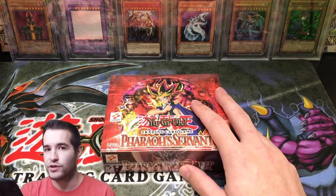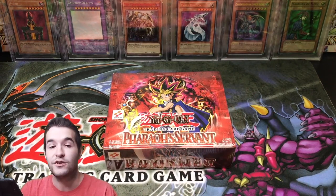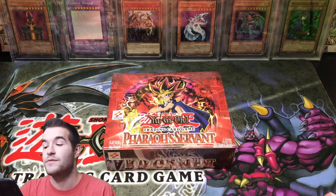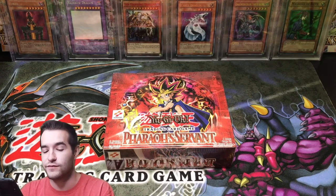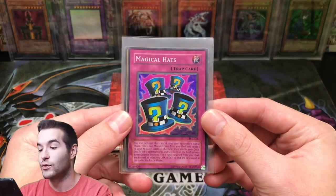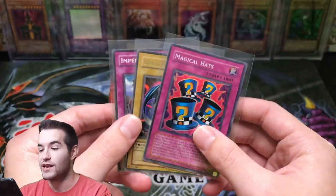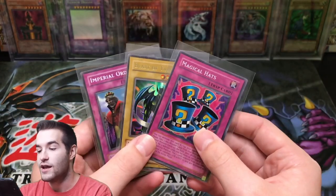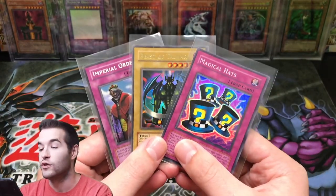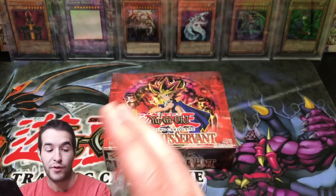He is hoping to pull a Genzo. Hopefully we can pull one that can get a PSA 10, because a PSA 10 is worth over 300 bucks according to eBay sold listings. That would actually be a crazy pull. For the giveaway for this video, we have a Magical Hat Super Rare Pharaoh Servant, a Beast of Tawar Pharaoh Servant, and an Imperial Order Secret Rare Pharaoh Servant. It does have a little bit of damage, but these are all original Pharaoh Servant holos — a Secret Rare, Ultra Rare, and Super Rare. Pretty sweet giveaway.